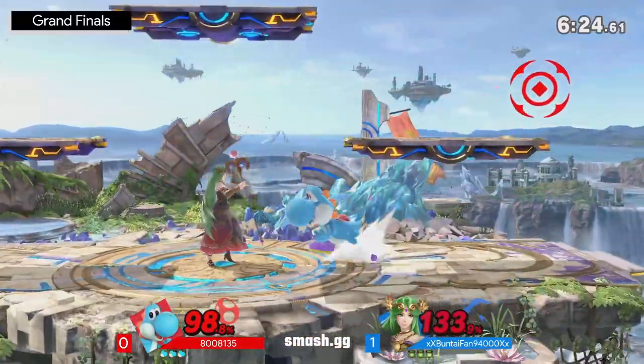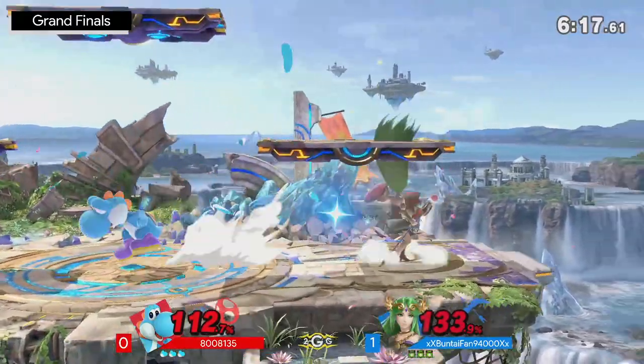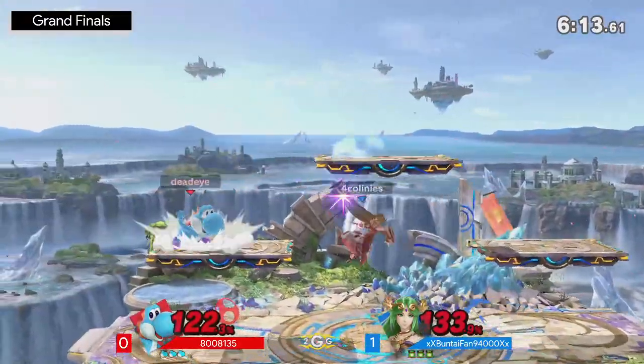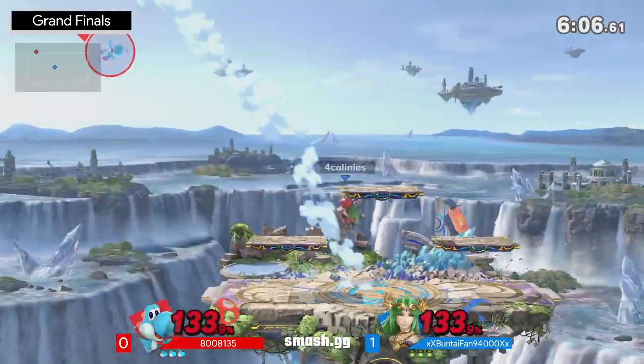Right now Amante is just sort of trying to find any opportunity to land, respecting that explosive flame and not trying to land in Palutena's vicinity. Trying to make something work from the platform, but right now this is anybody's stock.